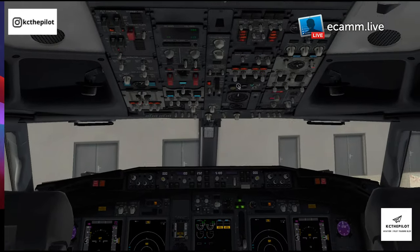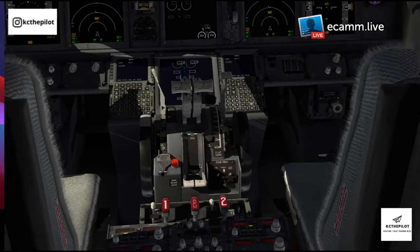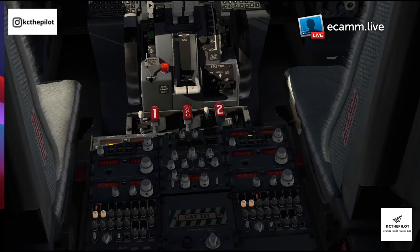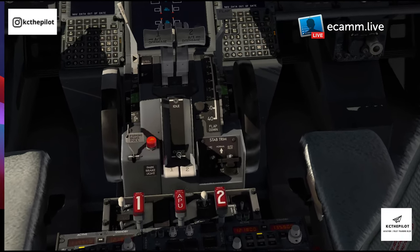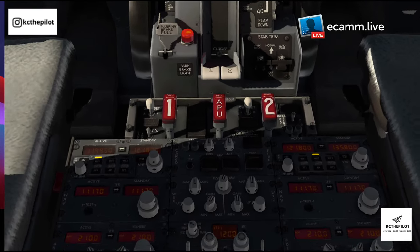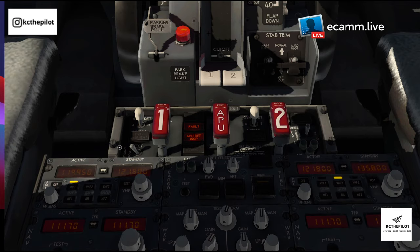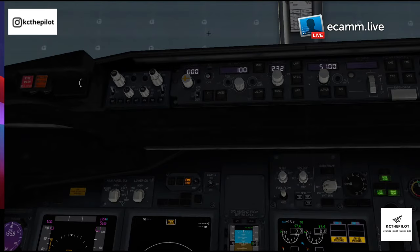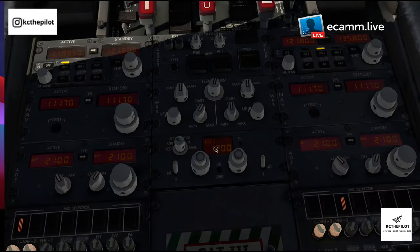Continuing on the flow, the first thing we need to do is make sure the fire protection systems are working. Before we start up the APU or anything like that, let me move a bit further forward to see this properly. We've got the overheat test switch — for the overheat test we're looking for the fault and APU lights, which they are. Then at the top, just make sure the master caution is extinguished.